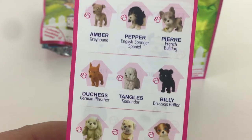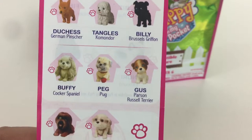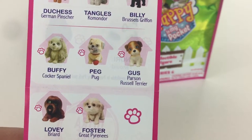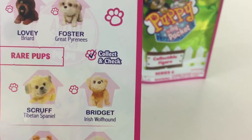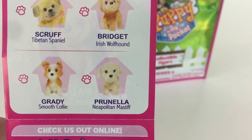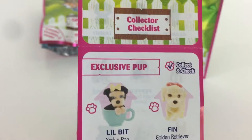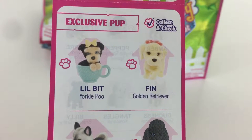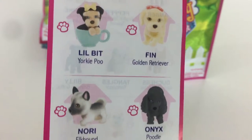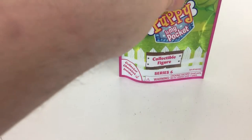Tangles the Commador is cool. I've got to get Peg the Pug because I've got a pug named Rocco. They're so cute! On the back there are exclusive pups — I've got to get Finn the Golden Retriever because I've got a golden retriever named Cricket. So I've got my fingers crossed for Finn and Peg. Alright, let's get this first puppy out and see who we've got!